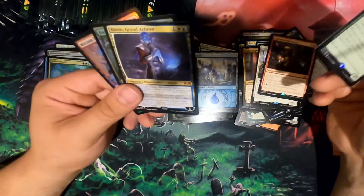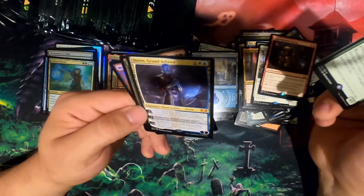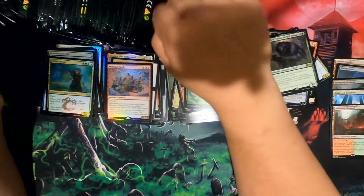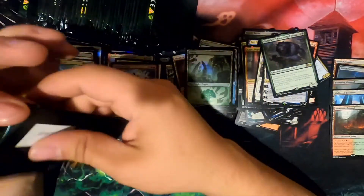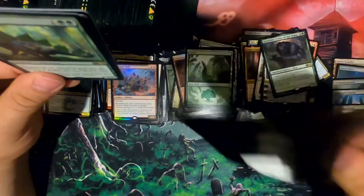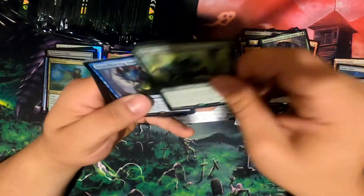Gorgclaw. I saw it. Gorgclaw. Don't have that — don't have him. Don't have him. Ooh, the tank. What a great feel-good foiled rare. I think Mizzium Tank is the least valuable rare out of War of the Spark — pretty sure. Or at least it was at one point. Maybe.